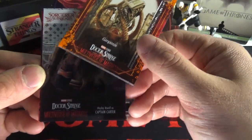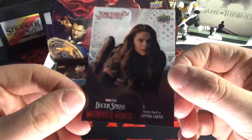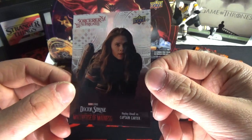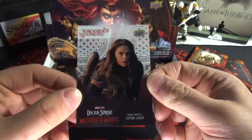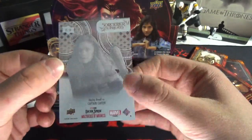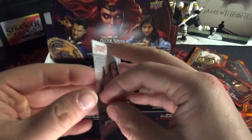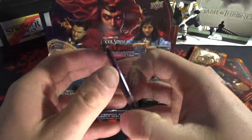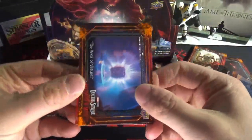Looks like we got something in here — Gargantos! So we have a Sorcerer's Supremes card. You can see the camera in the reflection — look at that, that's how shiny this card is. We got Captain Carter. I don't know how I should feel about that — I'd rather take the autograph, honestly.